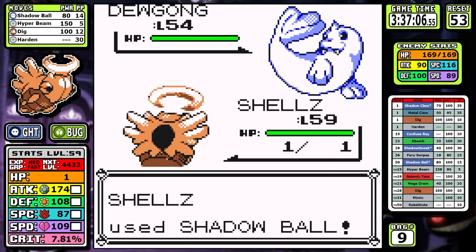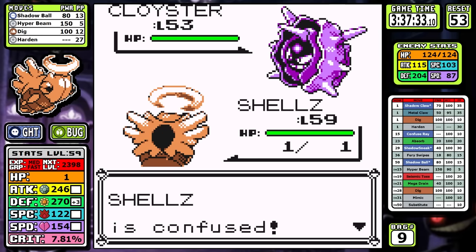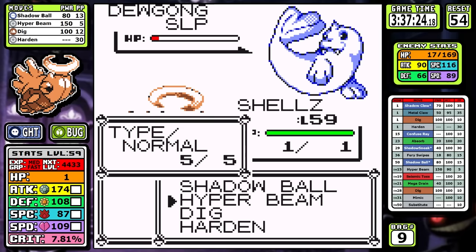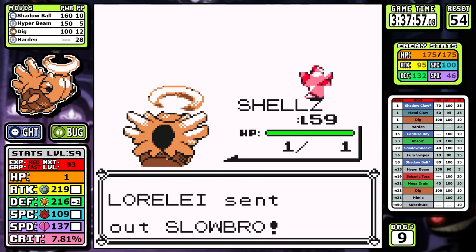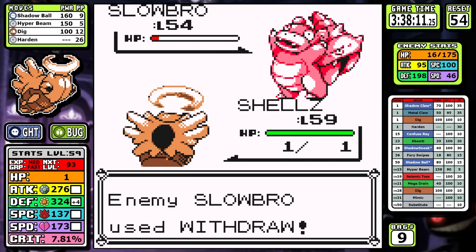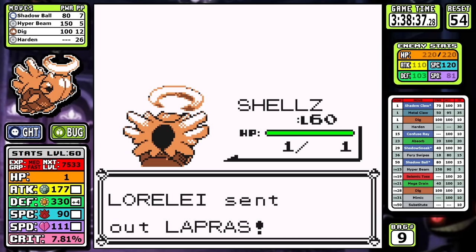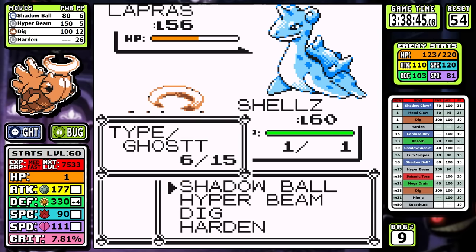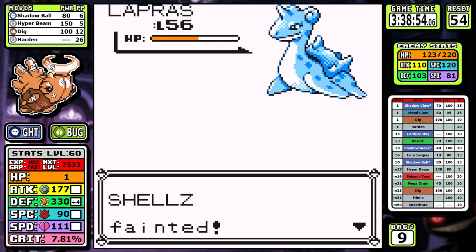Lorelai is pretty simple on paper — I dump some damage on Dewgong and move on. On Cloyster I was gonna set up, but it has Supersonic. Confusion damage hits, I hurt myself, first reset of the Elite Four. On the second attempt, since Supersonic is normal it picks moves at random. Combined with 55% accuracy, I set up a little badge boost and take it out. The next two Pokemon are psychic types, weak to Shadow Ball — not much threat. But I level up going into Jynx, losing that extra attack, and Lapras has a 100% accurate Confuse move that it deems super effective against Ghost type. That puts us at a 50-50 chance to get past the fight. Lapras is bulky, hard to one-shot, and I failed the coin flip.